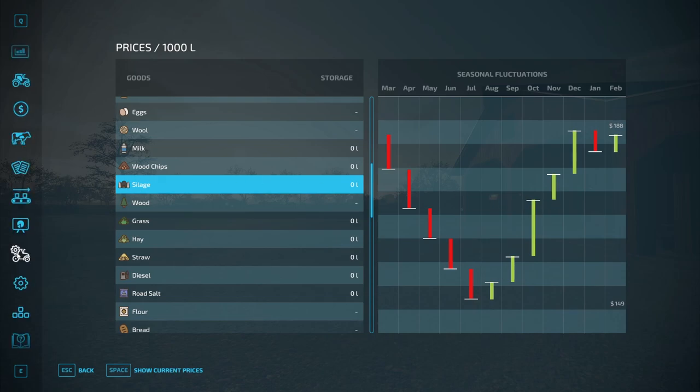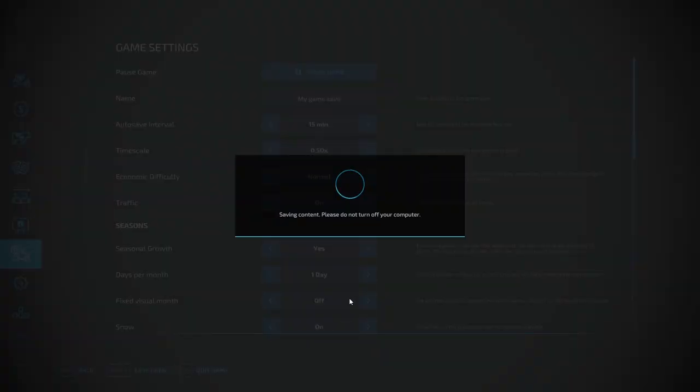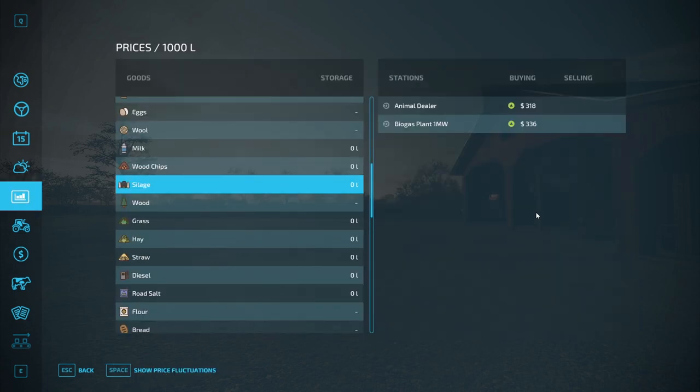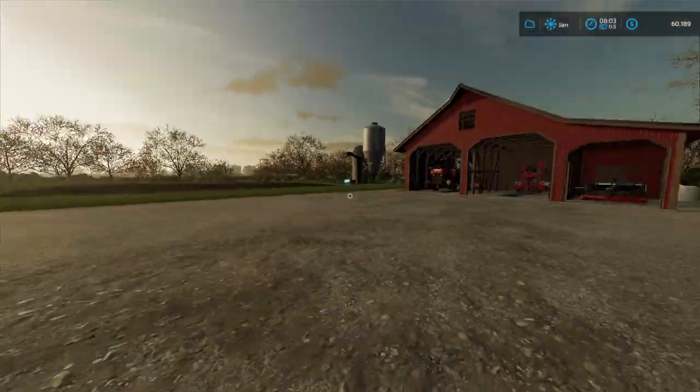In the last episode, I asked you guys whether or not we should change the economy difficulty from hard to normal. Well, there's hard, normal, and easy, and we will be changing it to normal. You guys seem to agree, so that is what we're going to do, which is going to change the prices. Before we could get it to like $200, now we'll be able to get it for about $336. This has improved the prices overall, making it a little bit less difficult.